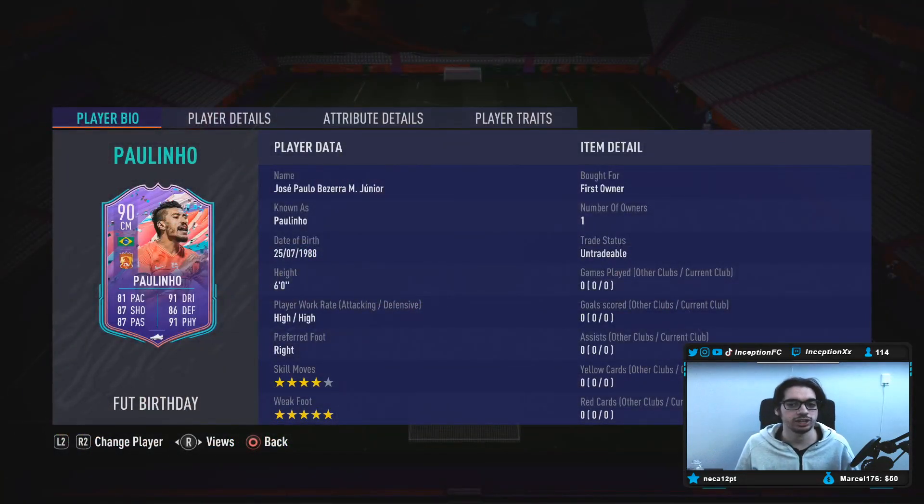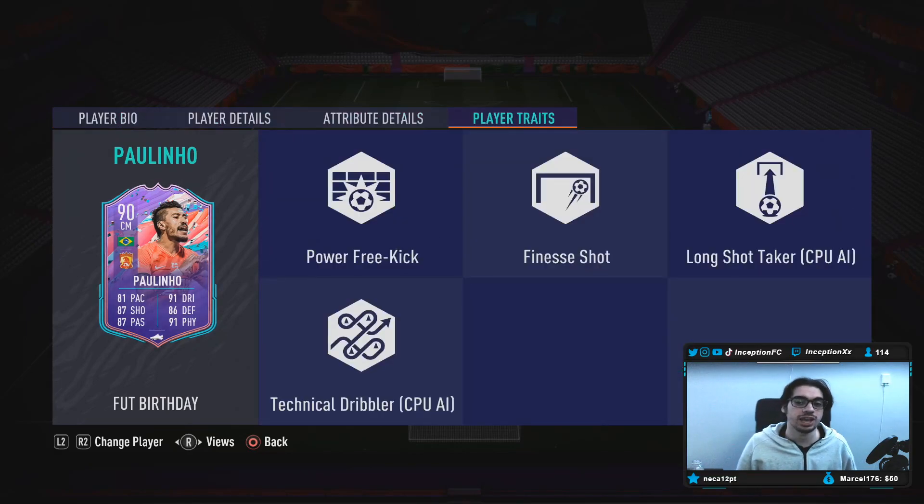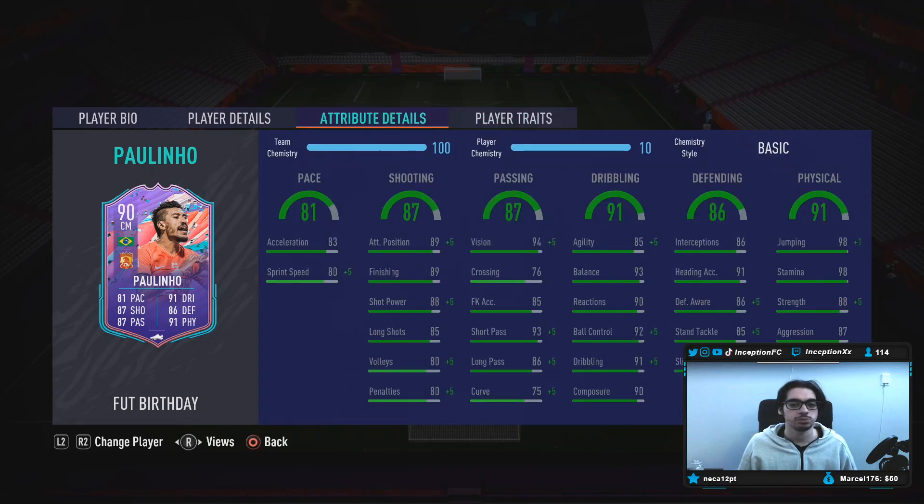We're taking a look at a card who is six foot tall, high/high work rates, right footed, four-star skills with a five-star weak foot. I did get a first owner version of this card — I ended up getting him in the 86-plus double upgrade pack, so I figured I might as well review the card. In regards to his in-game player traits, he has the finesse shot trait and the power free kick trait. The finesse shot trait is definitely very nice to have because of his base card stats for shooting, given the midfield position.